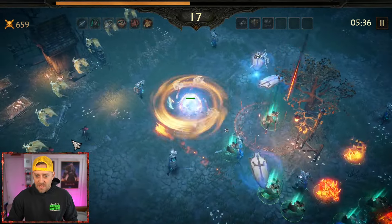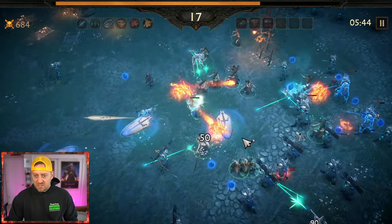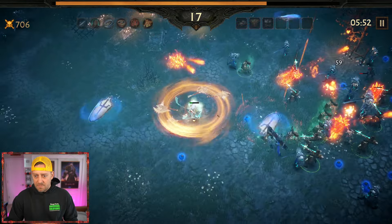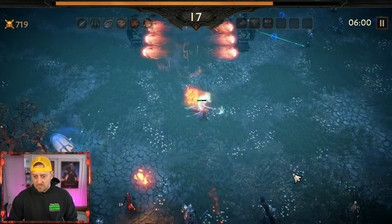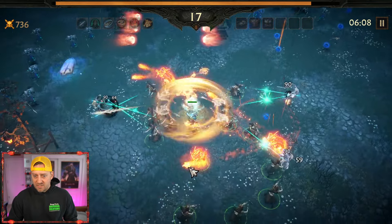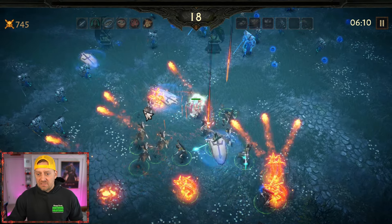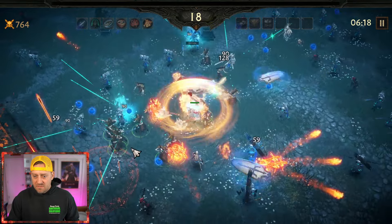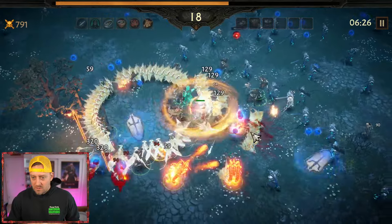We're doing the best we can with what we got. The Skeletal Archers are around me, staying close, which is good. I just took massive damage from something — need to find another health globe. There it is — healing pool, going right in for it. See the Archers? They're staying back now and not actually doing the damage I want. Range increased on Spinning Shield — five to six, next one is going to be a big upgrade. These Archers could stay within range if enemies don't get too close.